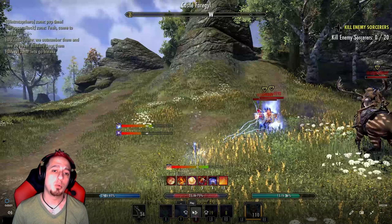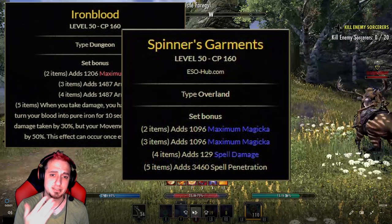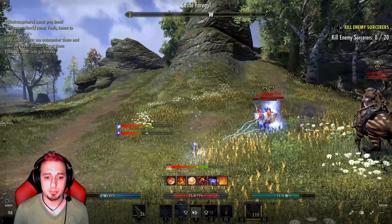It's important to know what we're running first off. Right now we're running Ironblood on the back bar, Spinners on the front bar, and a mythic item set called Scythus. Scythus is amazing if you guys don't know what that is — it should be here on the screen. And yeah, that's pretty much what we're using, so let's get into it.